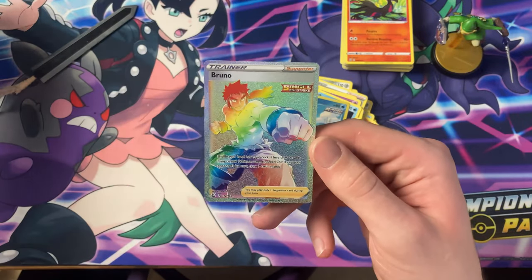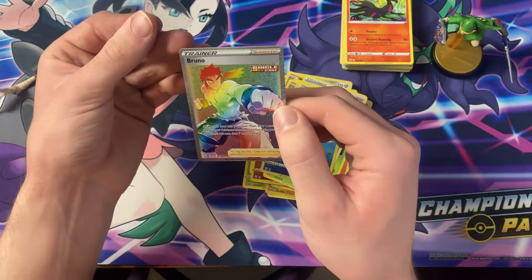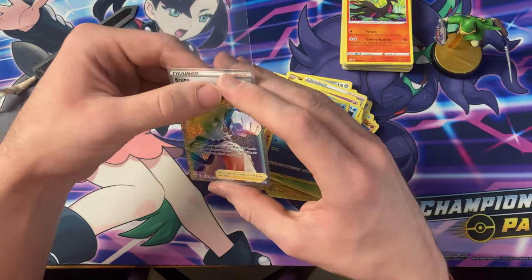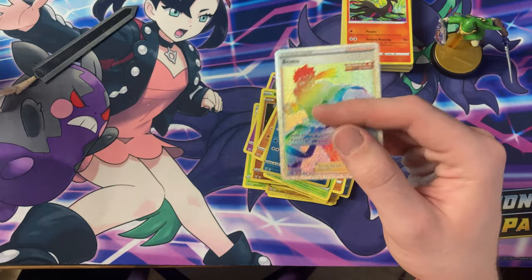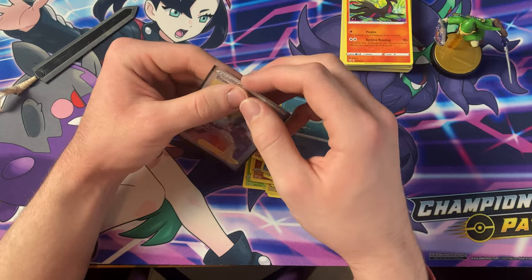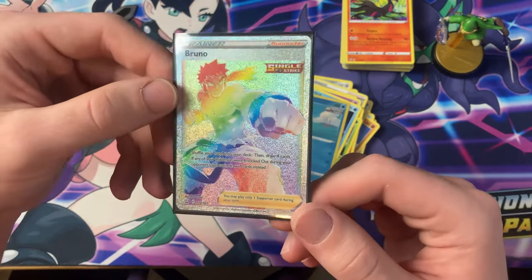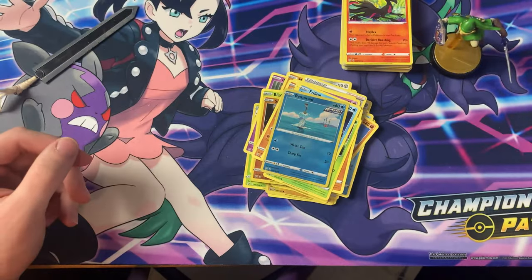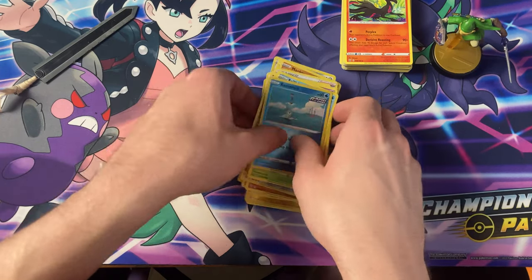Bruno's definitely one of the cooler of the original Elite Four. That is a nice art — there it is. Bruno. Unfortunately all you needed was a Grass Pokemon or a Fighting Pokemon and he was easy to beat.